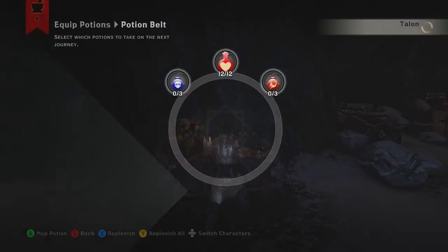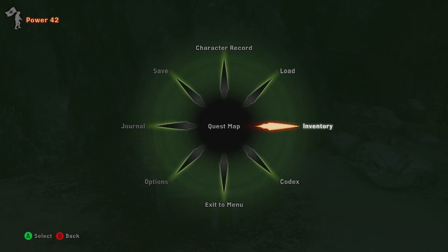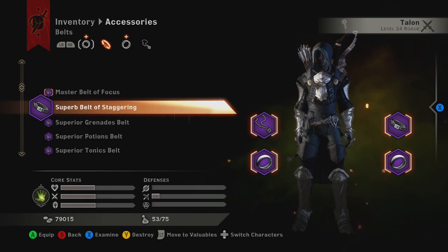Let's make sure we're all equipped then. I have the master belt of focus. What do I want - grenades, potions, or tonics? Which one do I want?